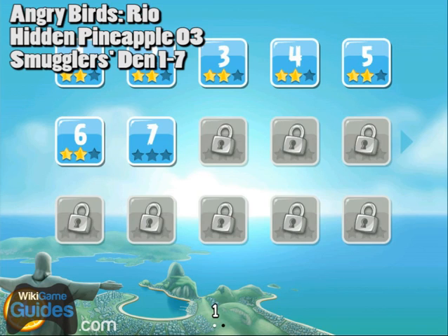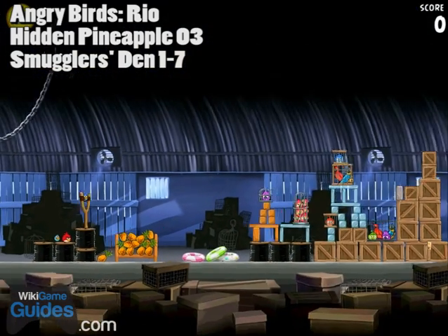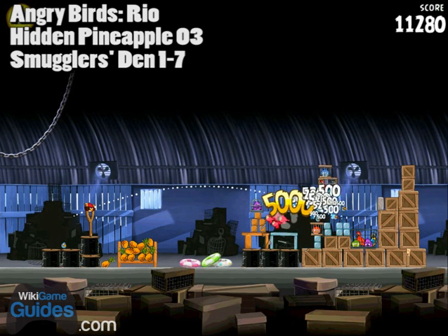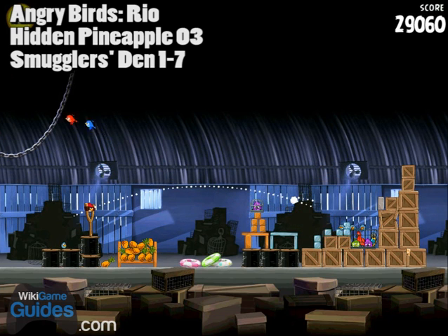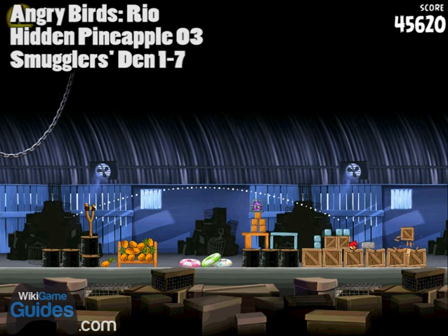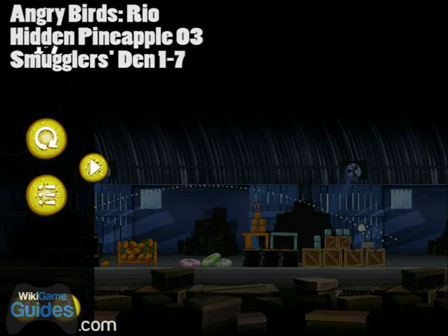The third hidden pineapple is on level 1-7. This one's kind of a tricky one — it's in the lower right hand corner of the level. Use the first bluebird to kind of clear the way. Red birds are better at breaking the crates, so if you break the lower crates the upper crates kind of land on them, and then hopefully you've broken enough so that the third bluebird can get the job done and get you that third hidden pineapple.